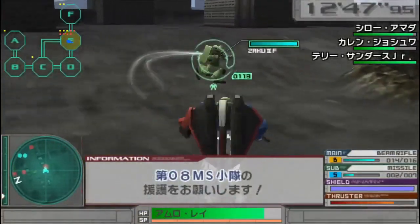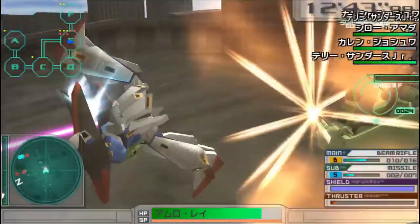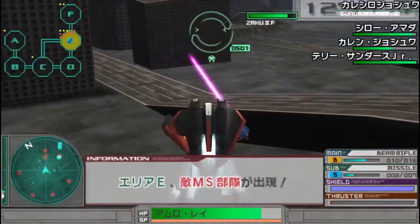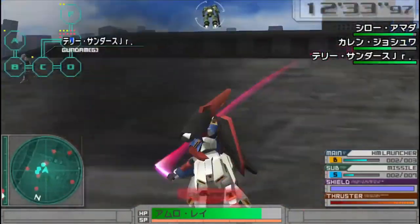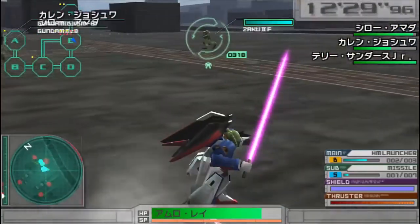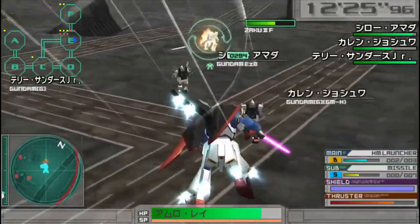Now let's cover the defensive side of things. Your biggest strength is your mobility, but for certain situations you might want to use the shield. The one the Zeta Zaku uses is the shield from the Zeta Gundam, albeit with less HP. Both the shooting guard and blocking do cover center mass, though the regular blocking also covers a lot of your lower half as well.